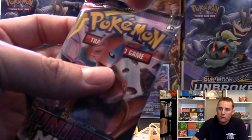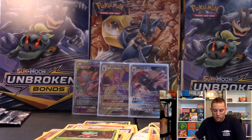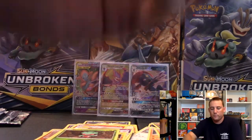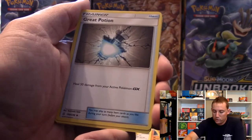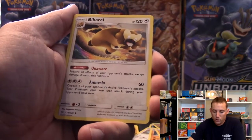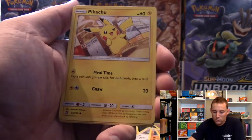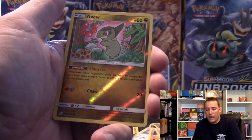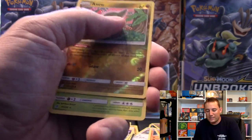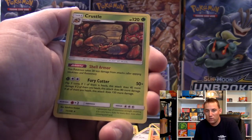I want this pack right here to have the pull in it. I will take what I can get. We have an Energy, a Carracosta - that one's really cool, the Super Turtle. Great Potion, Bibarel - it's a scary looking beaver - Pit of Muna, Pikachu, Lickitung, Purloin. Axew is the reverse, and Crustle the Crab is the regular rare.